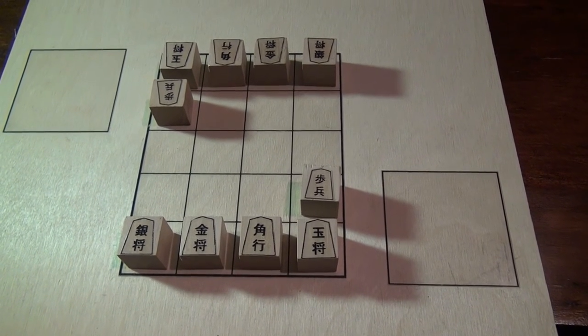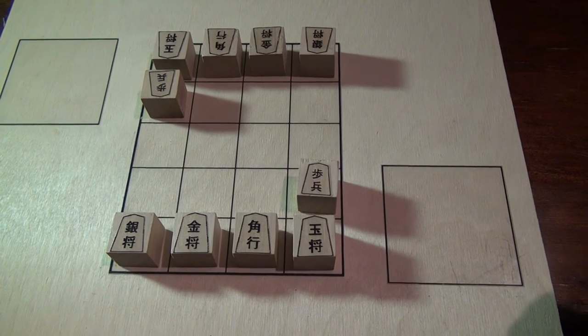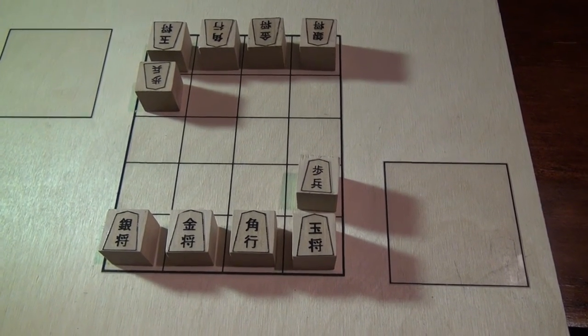Micro Shogi is played on a 4x5 board and it includes most of the pieces of Shogi, except for the Dragon Horse and the Dragon King.